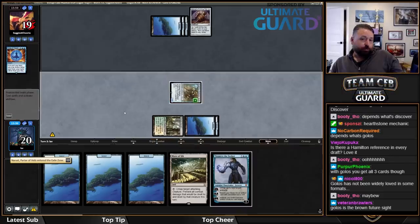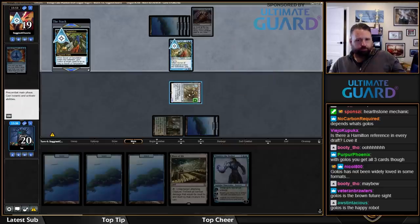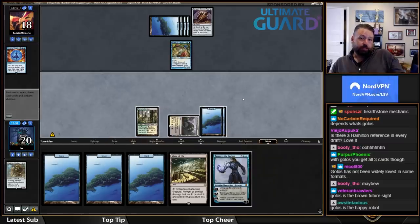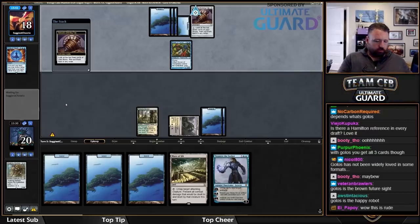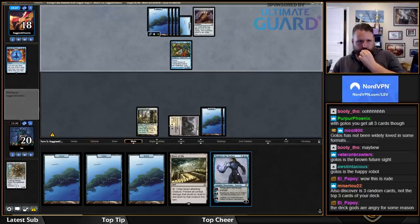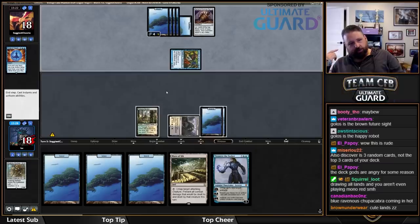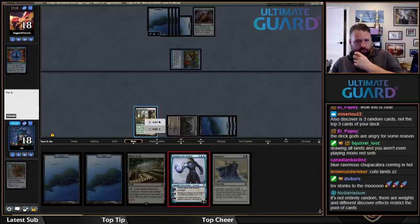Let's play Narset here — I need to stop drawing lands, especially since this is probably going to get countered. Ballista is still pretty good. Maze of Ith seems kind of good against their deck — they do seem like they try to interact with creatures. That's unfortunate. I'm not playing Maze here, which could punish me, but I don't really want to miss a land drop right now. I haven't drawn a spell yet, which is unfortunate.